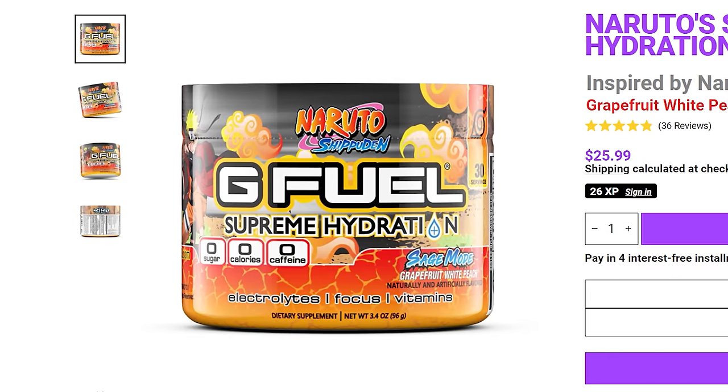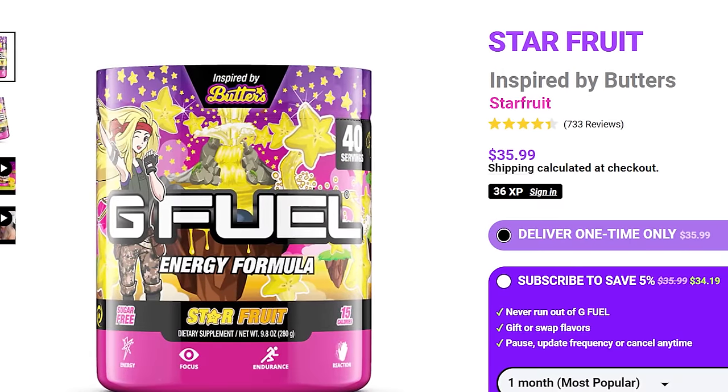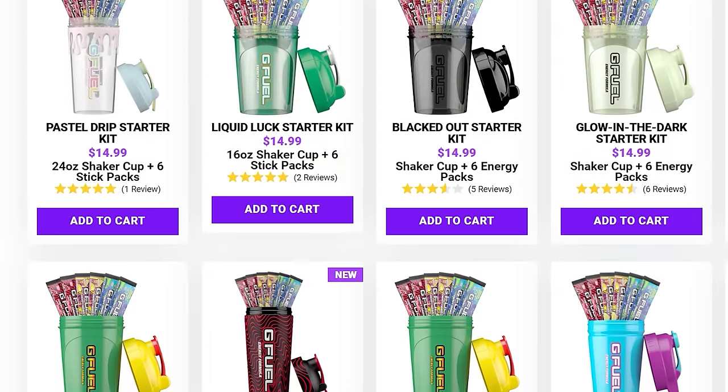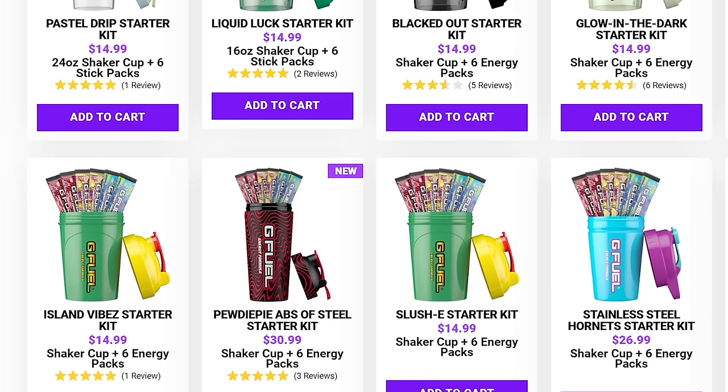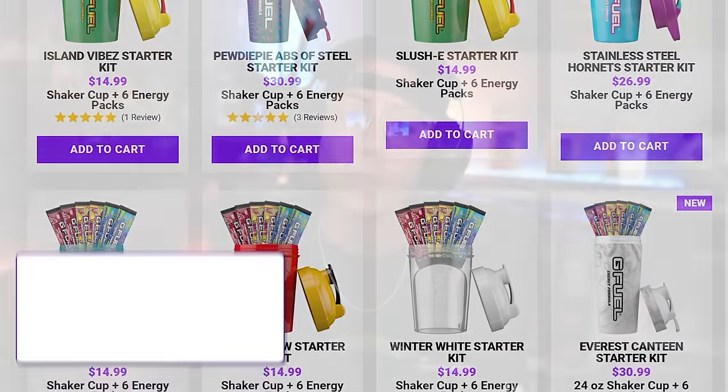Quick word from my friends over at G Fuel. If you're looking to stay focused, energized, or just hydrated, they've got you covered with their normal tubs, hydration tubs, and cans. A couple of my personal favorites are Sage Mode Hydration, Watermelon Mint, and Starfruit. If you're trying G Fuel for the first time, they've got sample packs to find which flavors you prefer. Throw in code Immortal at checkout for a nice discount — the link is down in the description below.